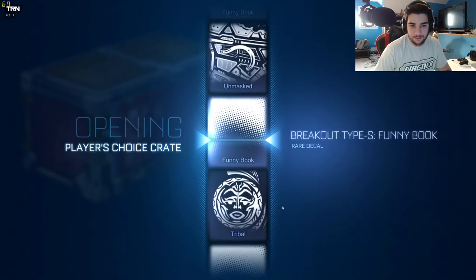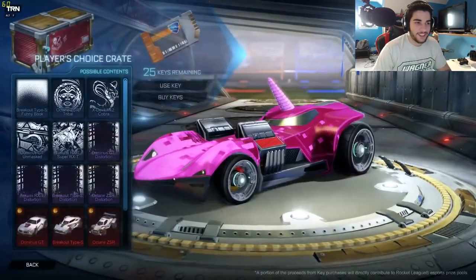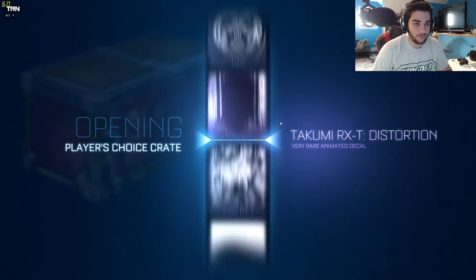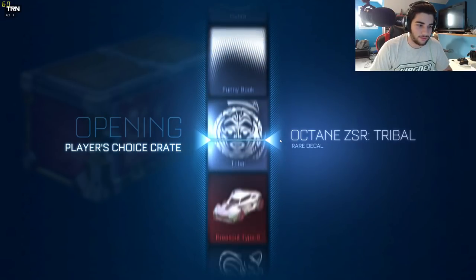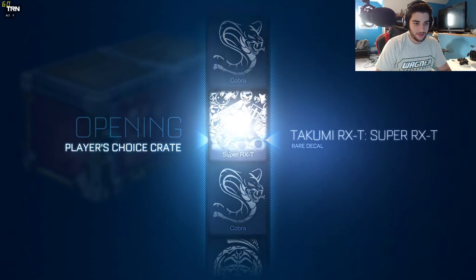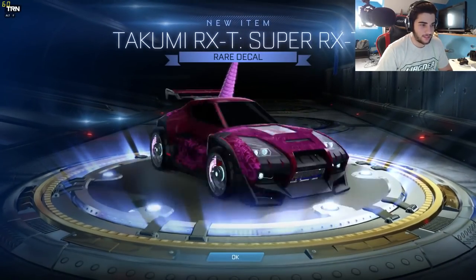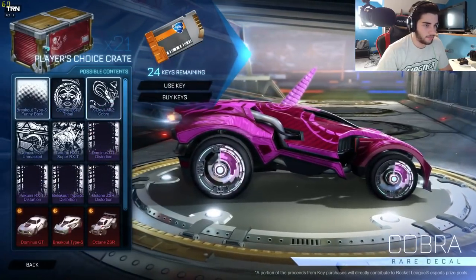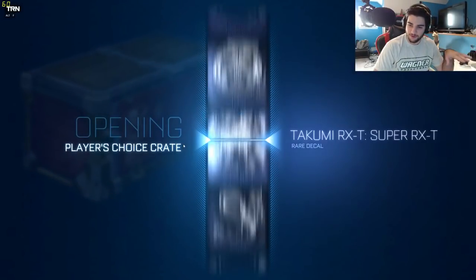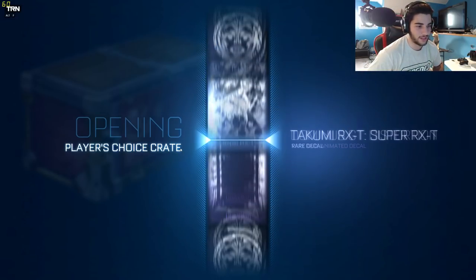Maybe, maybe not — we'll see. You'll know by the thumbnail. We're in for a bad streak here, but we have 27 crates so hopefully out of 27 you'd get something good. We have to get the Cobra — I think that's pretty cool. Actually, that looks nice, but it's for the X-Devil, so we don't really need that to be honest.